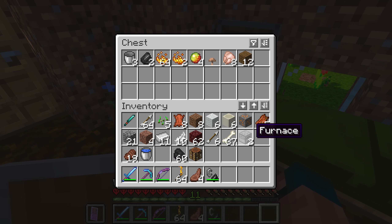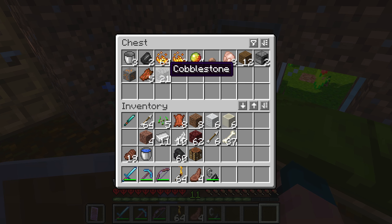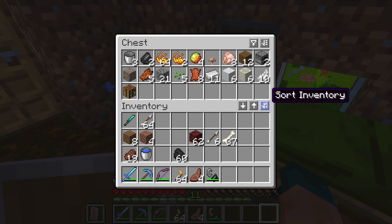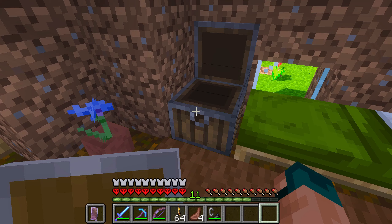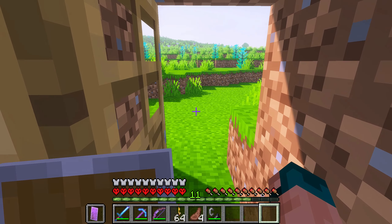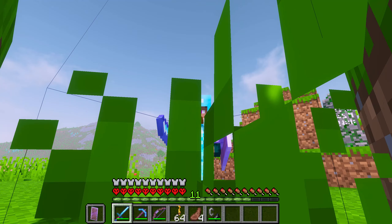We got copper too — and this isn't even Caves and Cliffs, it's from a mod of course. Not quite the same stuff, but it is copper nonetheless, and I really like copper. Alright, my inventory is looking better. Now we can go back to the nether and I'd really like to find some nether wart — if I can find nether wart I could start growing it at home, and that's what I need for brewing potions.